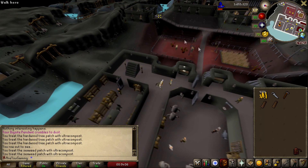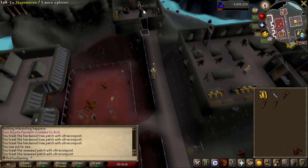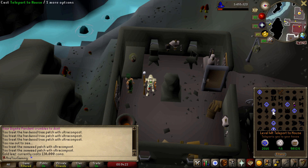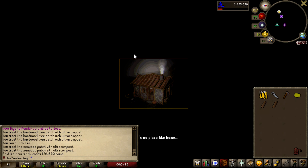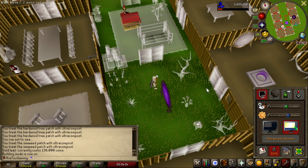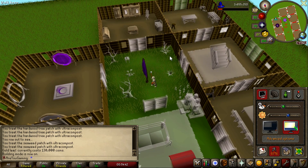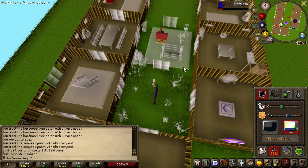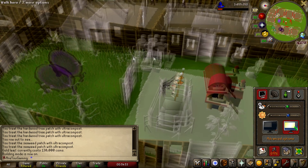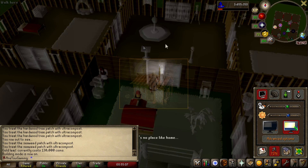The time has come to build the mahogany eagle lectern. I need to get a gold leaf — they're about 130,000 gold pieces, which isn't too bad. Then I can make house teleport tabs. I'm also thinking of building a chapel for an altar, plus multiple portal chambers for different teleport destinations. I can use house teleport tabs on a lunar spellbook to get around the map. Building the study at level 40, then the lectern space.